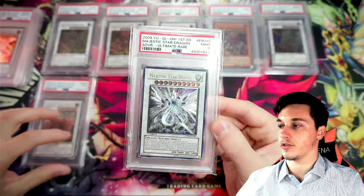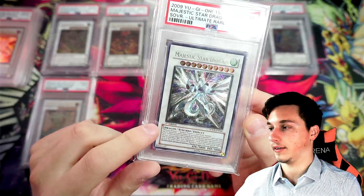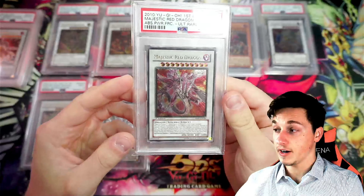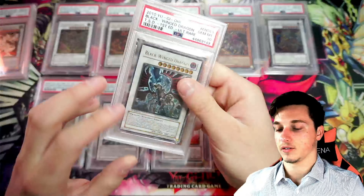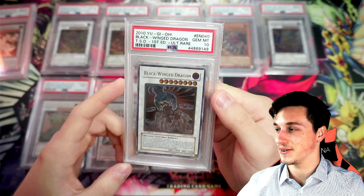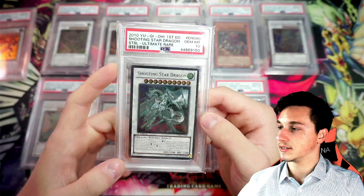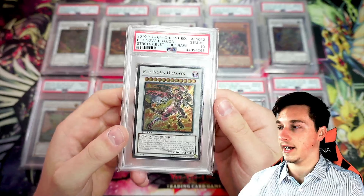Then Majestic Star Dragon also as a 9 — unfortunately not a 10, but there's a bit of whitening there. A little speck of whitening is the only reason this card is a 9 and not a 10. Majestic Red Dragon with a 10, which is beautiful. And we've got Black Wing Dragon as a 10 — epic card, I love this one. Then we've also got Shooting Star Dragon as a 10, and finally, last but not least, Red Nova Dragon also as a 10.